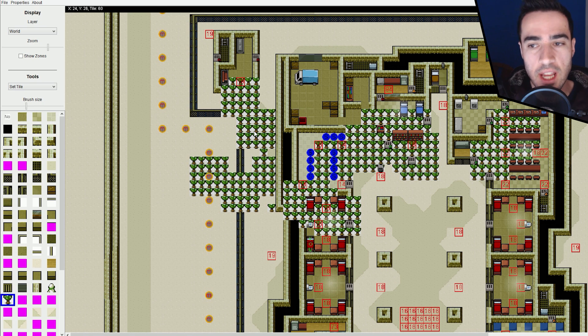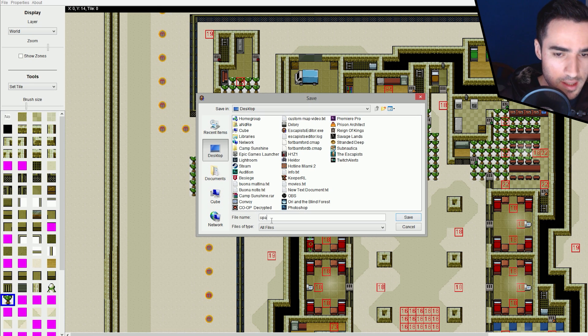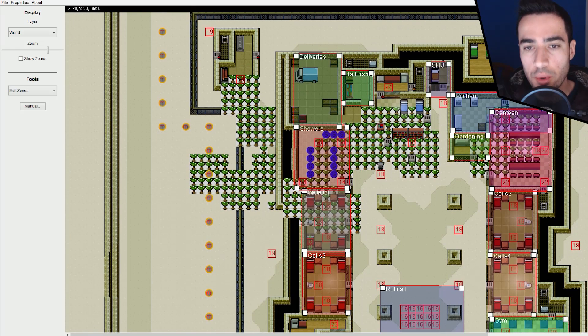You want to save this as something other than the official map we just loaded so that we don't lose that official map. I'm going to save it to the desktop as sparrow.map. You can also edit zones — deliveries, tailor job, the canteen. You can define all the areas in the prison, which is pretty cool, all without coding, which is amazing.